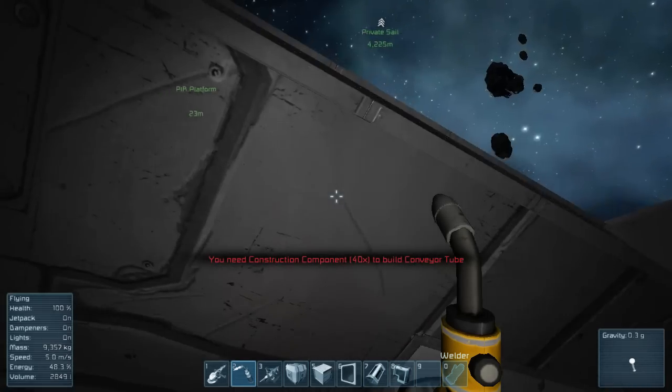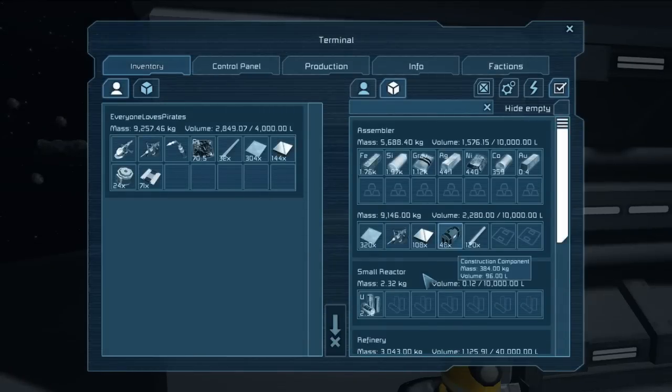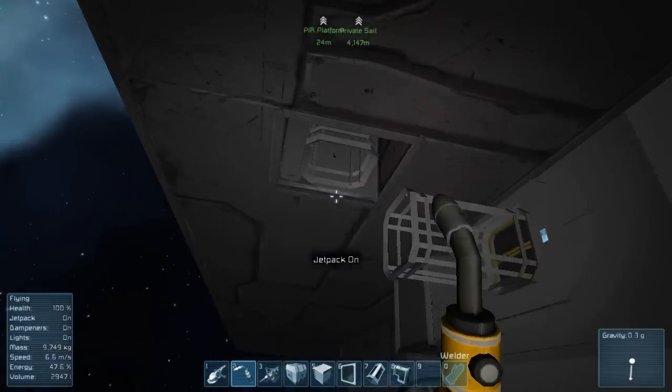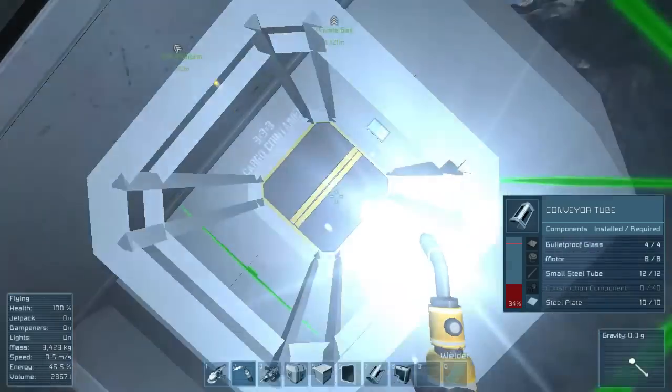I think everything should be connected here. All I gotta do is put the — crap — I forgot to put the gyroscope. I'll just have to put one on the outside. I just gotta make gyroscopes and thrusters, and also a detector, because you kinda need that. Detector components might be interesting too — I don't know if we have what we need to make those.